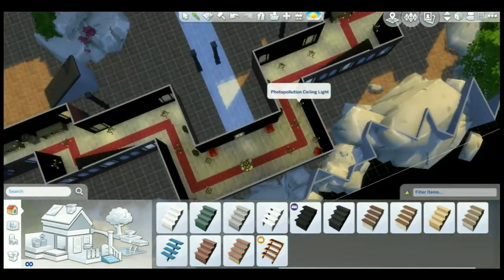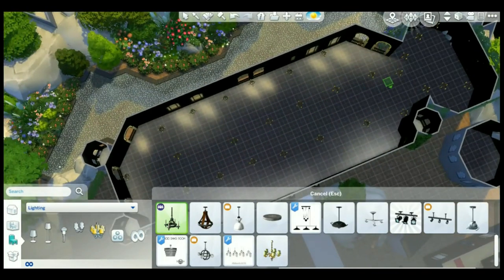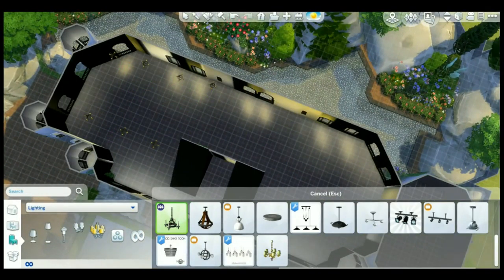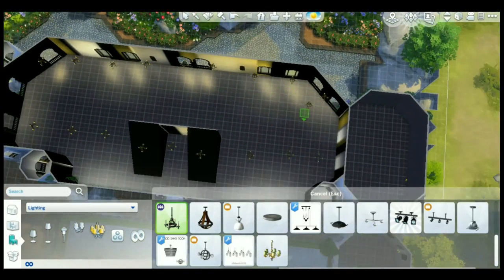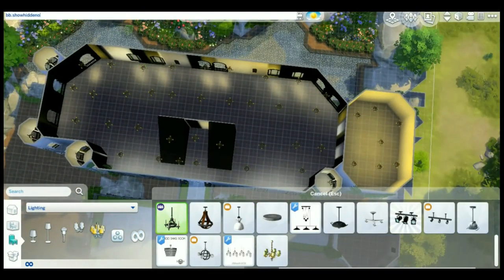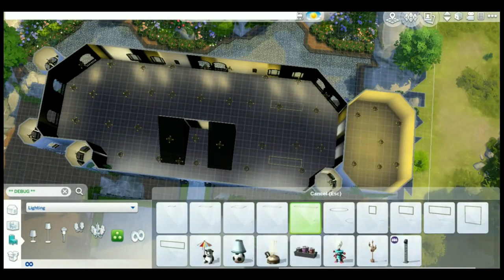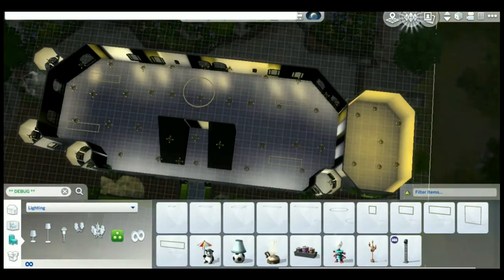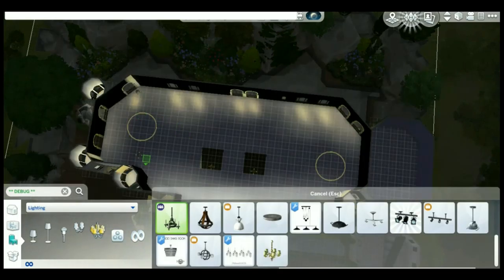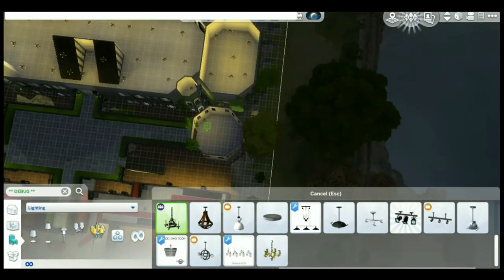I'm putting the stairs in there. I wish we had curved stairs, really fancy ones, but we don't have them yet. I hope maybe in The Sims 5 we could have them — it would be so good. And we could have terrain tools, and seasons. All those packs in The Sims 3 make me want to cry that we don't have them here.